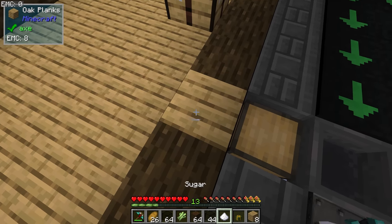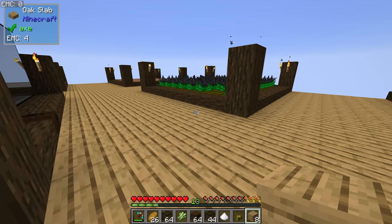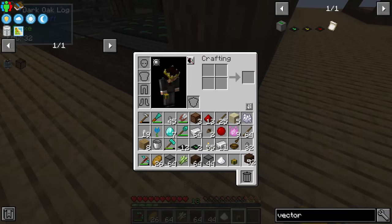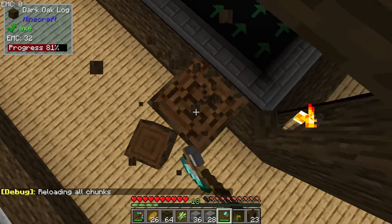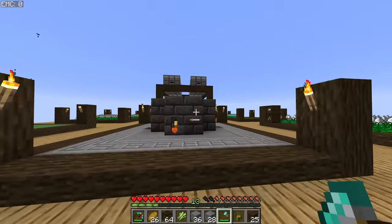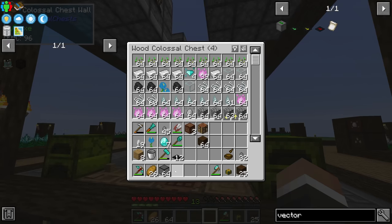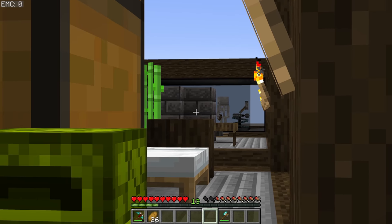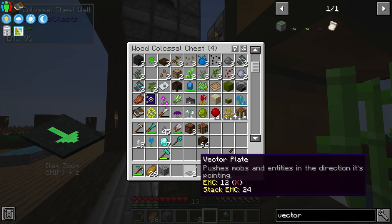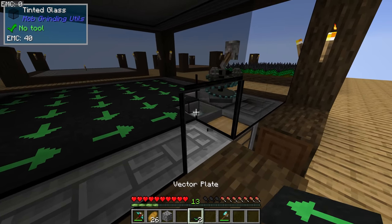Unfortunately I fell through a hole that I should have placed a block under — and died because I wasn't on full health from all the smeltery visits for coagulated blood. Let me finish building the farm safely this time. We now have a dark box with the mob masher. I realize I forgot to place the last two vector plates over the hoppers — if you hold shift while standing on vector plates you're not affected by them, so you can walk freely to place them.